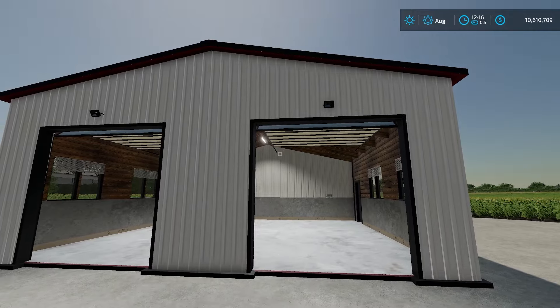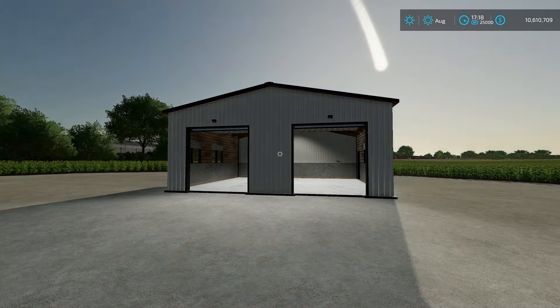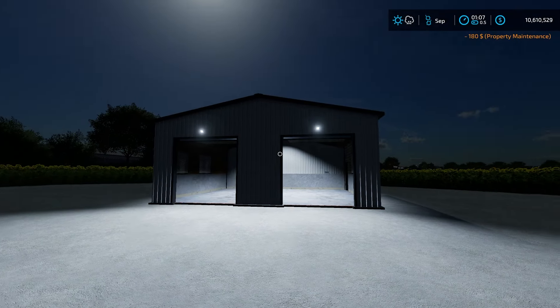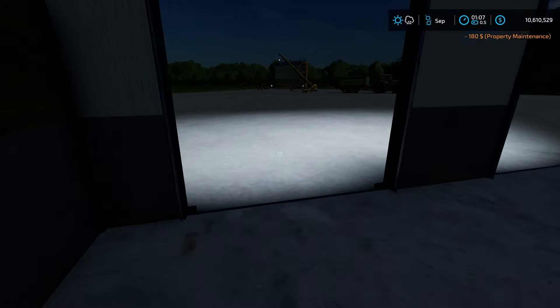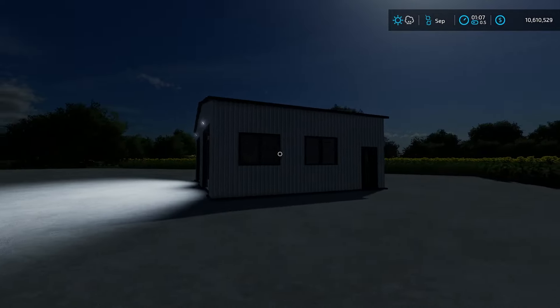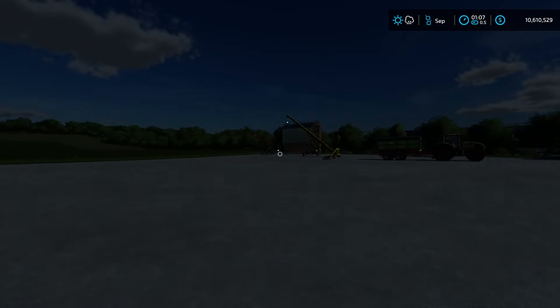Let's take a look at what this is going to look like at night. Fast forward some time and work ourselves over to nighttime. You can see the lights on the outside come on automatically — some nice lights there. If we go in and turn off the lights inside, those outside are still on. It looks really nice, really well done.